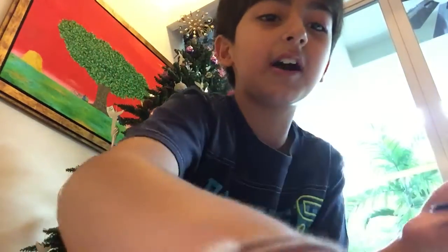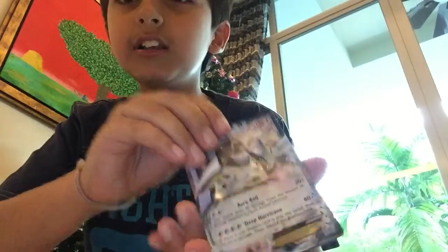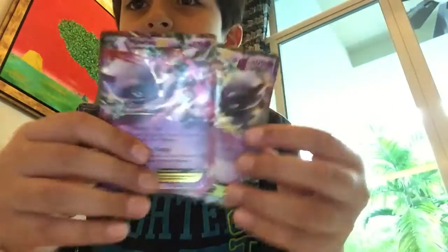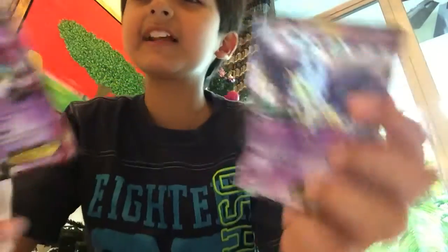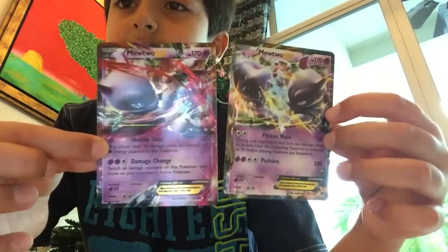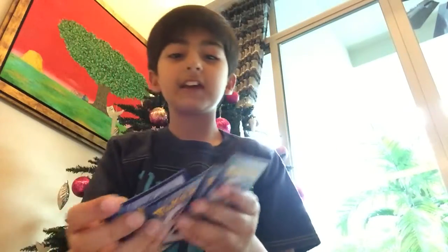Now let's recap on all the awesome cards we've pulled in these normal packs: a Trevenant BREAK — I love BREAK cards for some reason — a Lugia EX, a Mewtwo EX, and — oh wait, they're actually different! Sorry, I thought they were the same, but these are two different types of Mewtwo EXes and they do different damage. So those are our special awesome cards — you can pause the video to see them. Thanks for watching guys, see you next time!